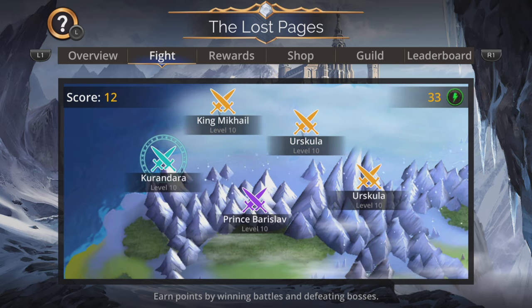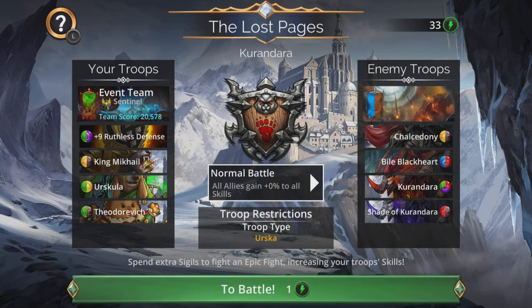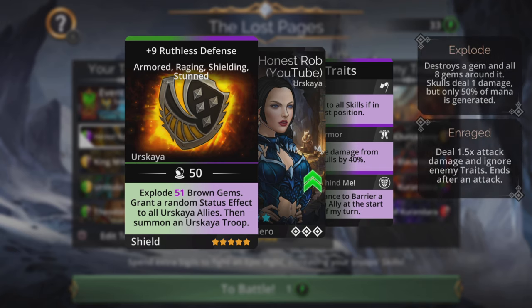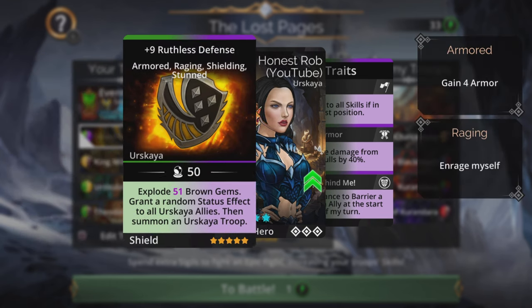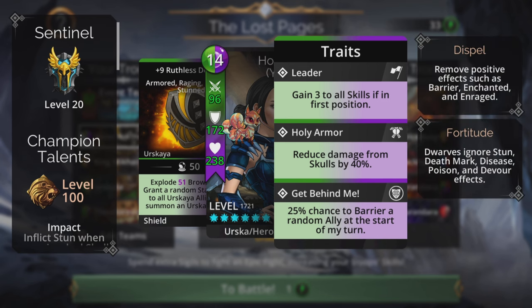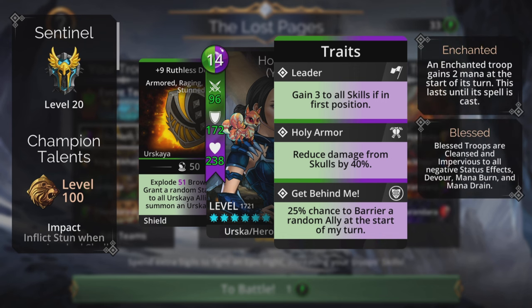Now on to the team - going for a Sentinel class team here: Ruthless Defense, King Mikhail, Urskula, and the awesome Theodorovich weapon, really cool and available in the Soulforge right now. It explodes magic plus one brown gems, grants a random status effect to all Urska allies, then summons an Urska troop, and has shielding as well. In this class we get: gain three to all skills if in first position, reduce damage from skulls by 40 percent, and a 24% chance to barrier a random ally at the start of my turn.